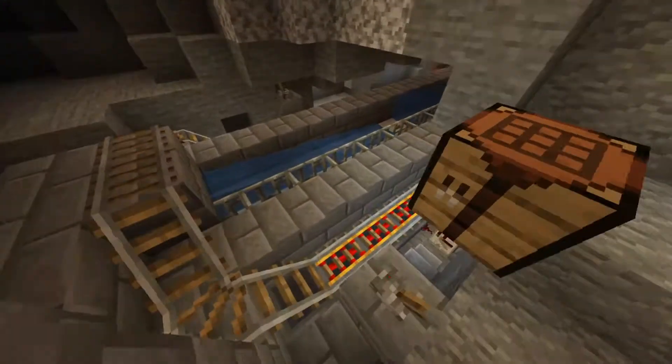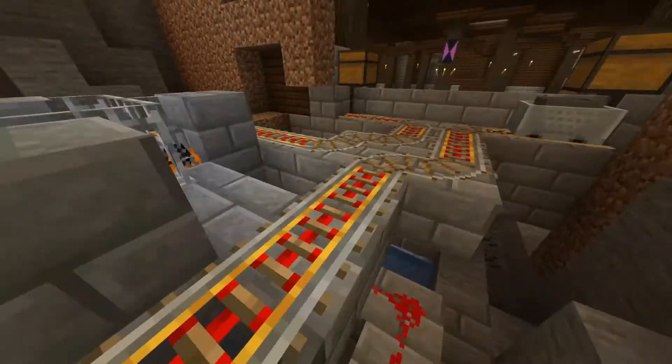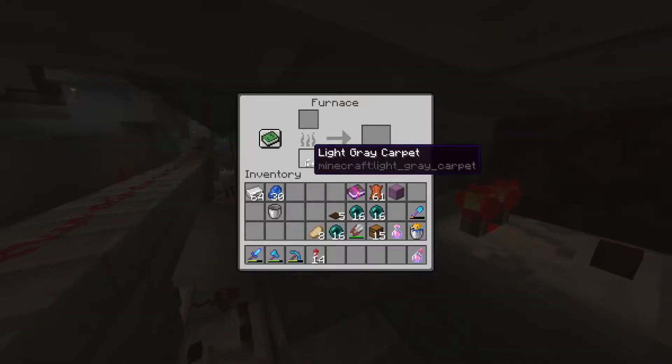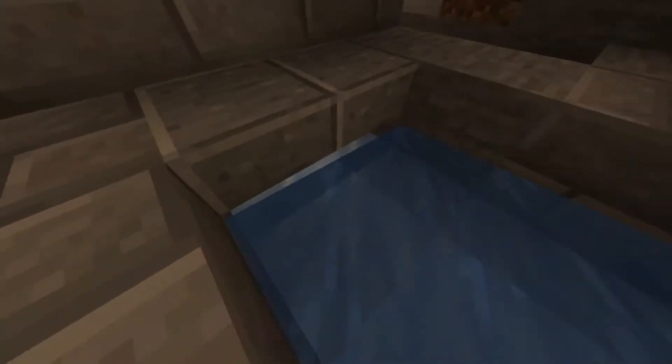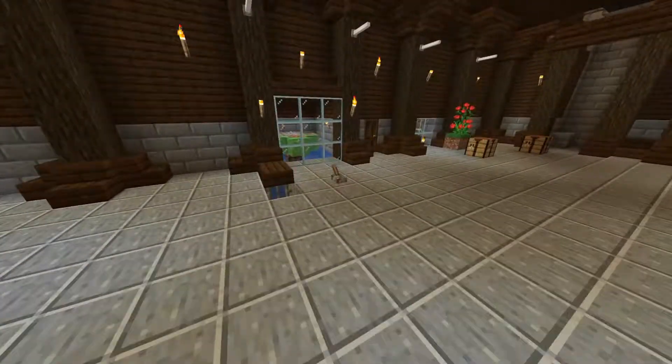Dupers are allowed on the server. The system gets its fuel from carpet and smelts the items with the carpets, then dispenses them right into the water stream into this chest. So you can smelt a lot of items.